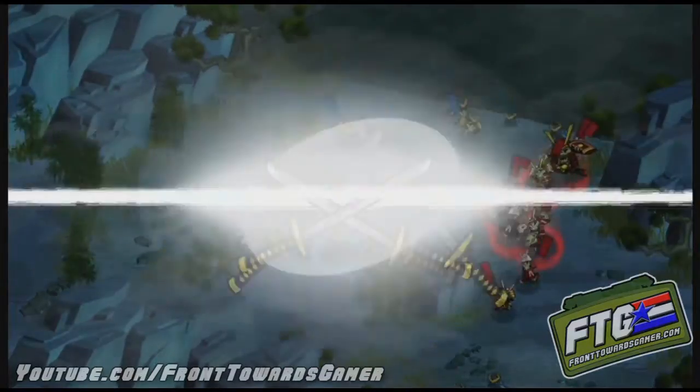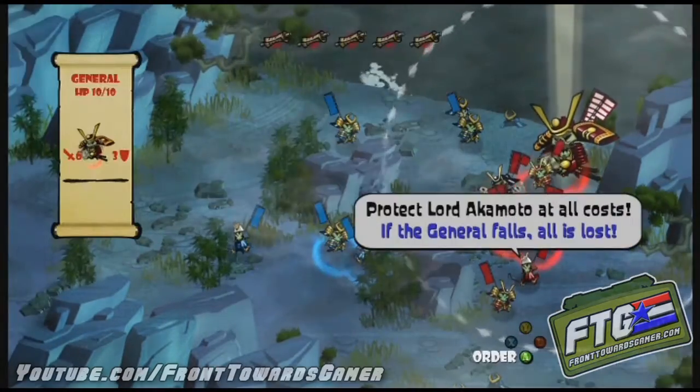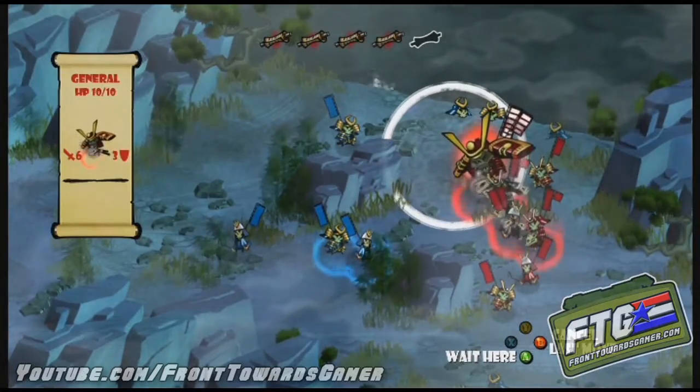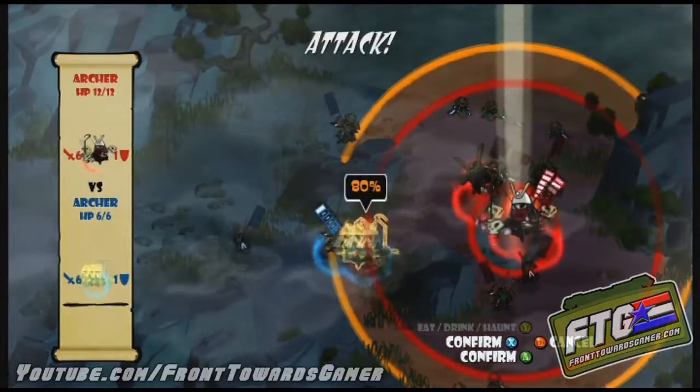I got lucky — the AI wasn't focus firing. It's surprising; maybe the AI is just bad at this stage. If you can get them around the top of that rock and push them off the cliff, like I just did, it obviously saves you some grief.